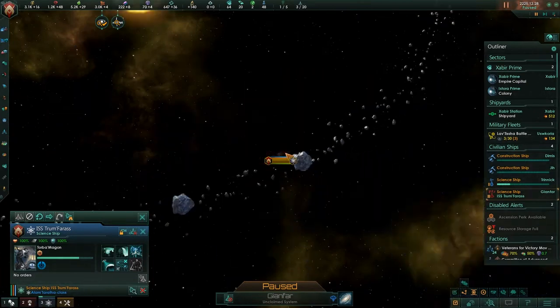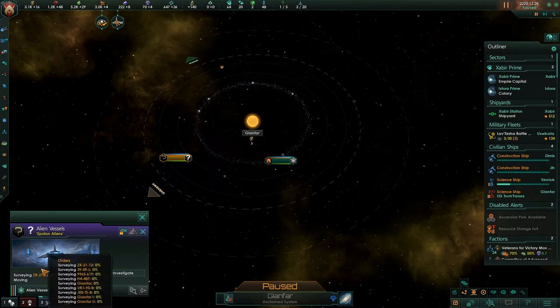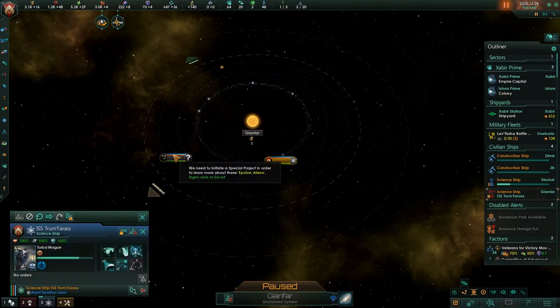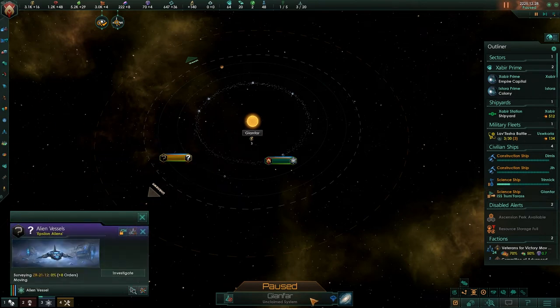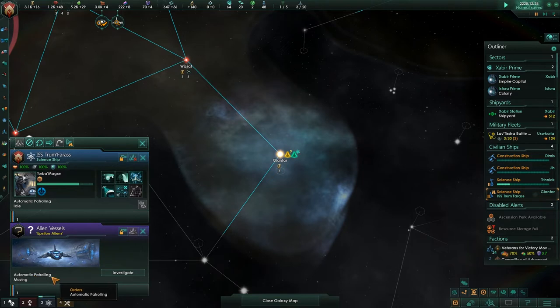So what we see now is he's actually in a sector with an AI ship. As you can see it is moving, it's surveying the system. He's trying to select both of them, which is absolutely not going to be working. I think he's probably going to be pressing shift now, moving one of the ships to the star. Now he has both selected and by pressing move — selecting the patrolling — and there you go, automatic patrolling moving.